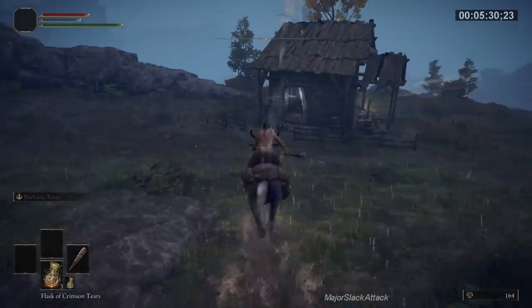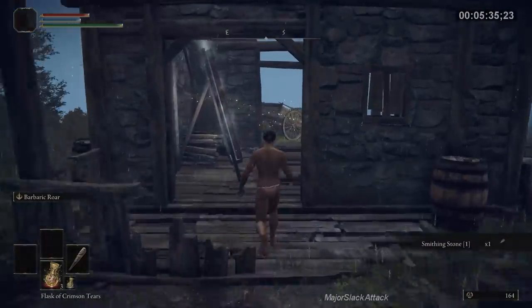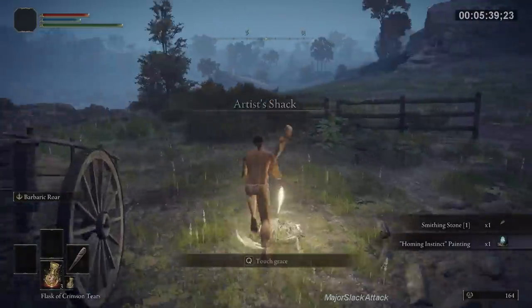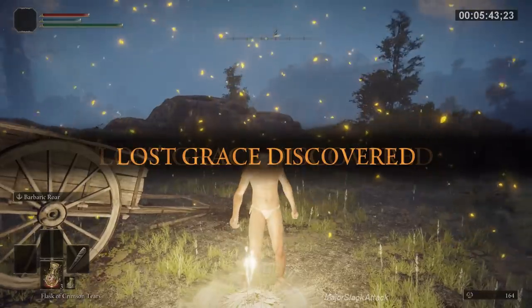Once you get to this location here — this shack — grab this smithing stone. You could interact with this painting, but that's not necessary. Interact with this site of grace and get back on your horse.